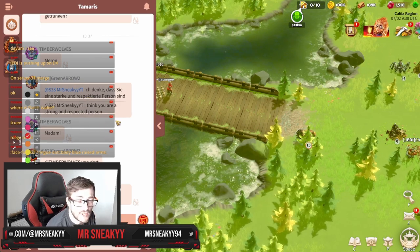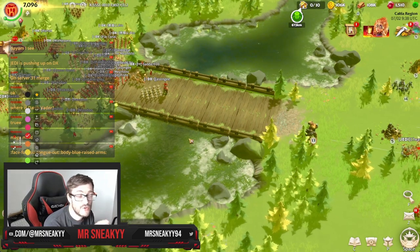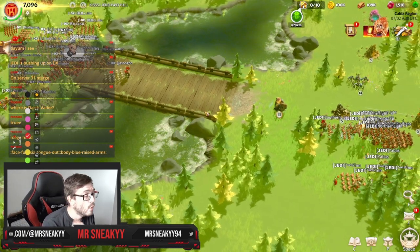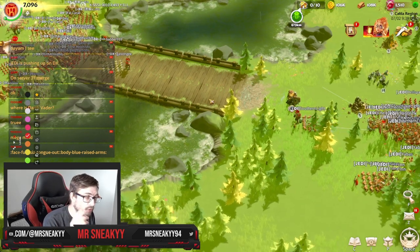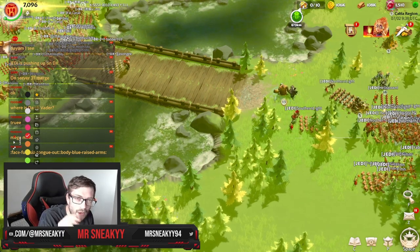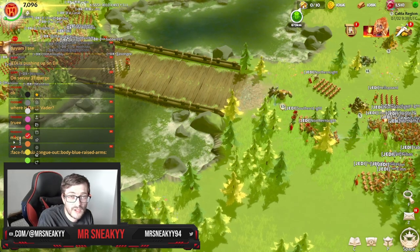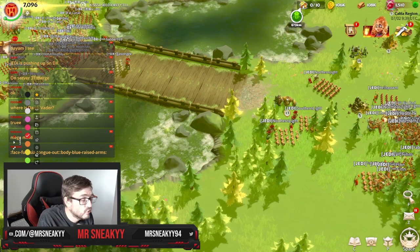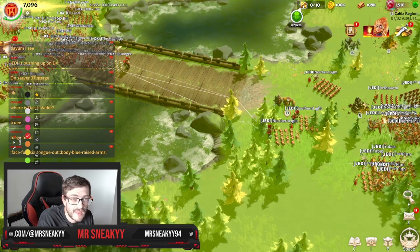We're going to be covering DX versus Jedi in this crucial dead zone, which is this bridge crossing where a lot of AoE will basically fire. In close spaces, you are going to die — the amount of AoE from mages, artifacts and other different triggers in the game causes a ton of damage to those units. So you've got to make sure you're nicely spread out within that murder ball.